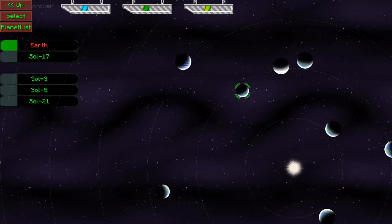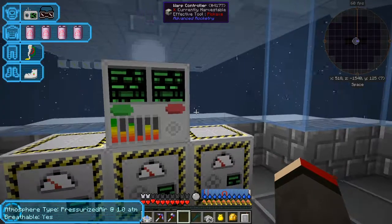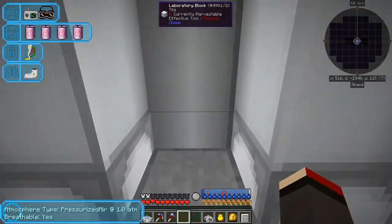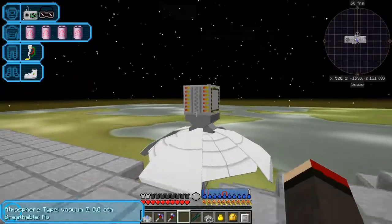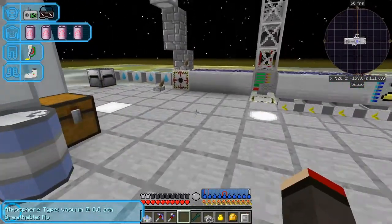Let's go back and select Soul 17. We press Escape, warp there. Let's have a look at the biomes on this one - we've got Mesa Plateau M, Mesa Plateau F, M Savannah, and Deep Forest. So let's set up the orbital miner next.